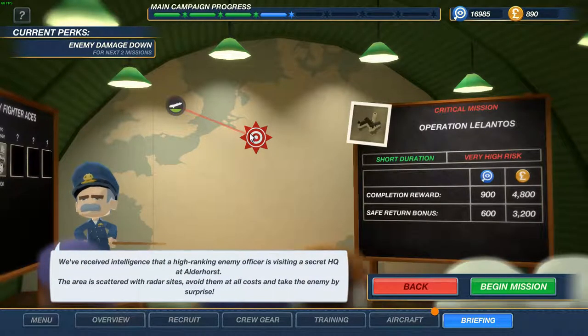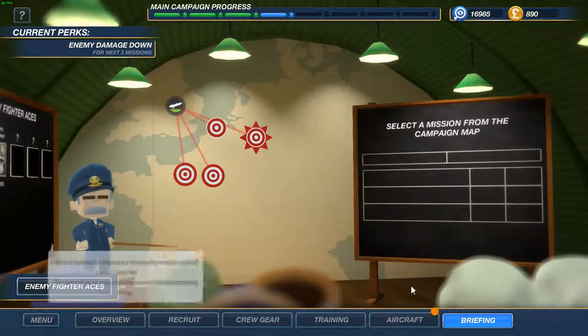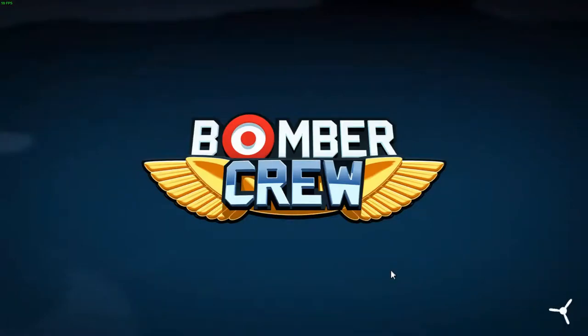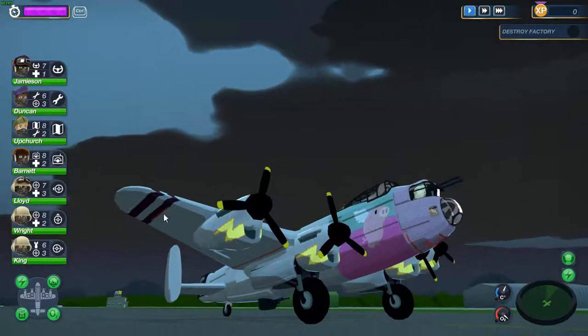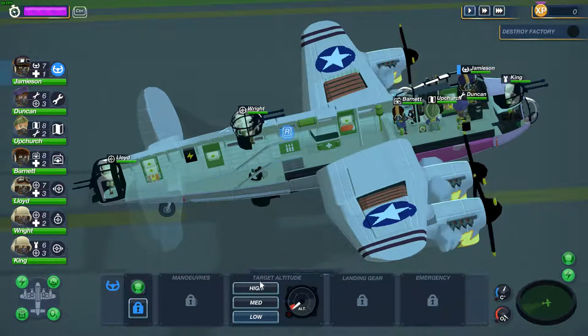We still need to destroy the high ranking enemy officer, but let's try the ace mission because I want to shoot down an ace. That's our main objective - take down an ace, maybe take a picture, but the main goal will be the ace. So let's take off.